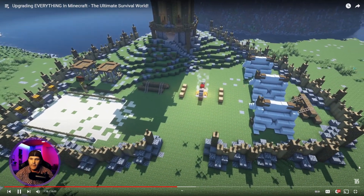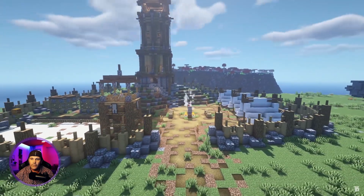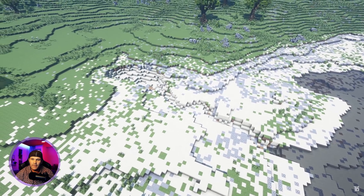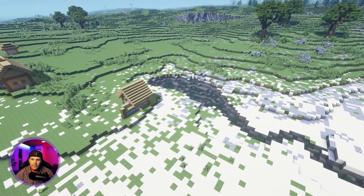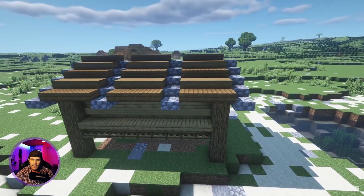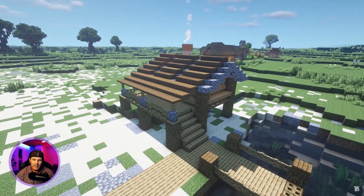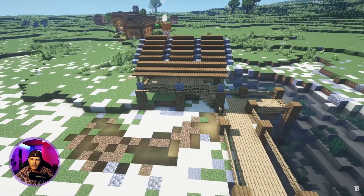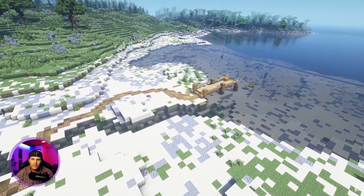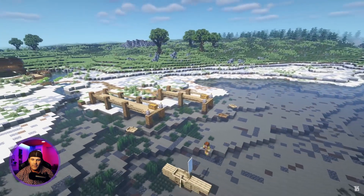Moving on to transforming the oak plains village - starting with the fisherman's house. He branches off from the lake with a small river leading to a pond next to the village. He repurposes one of the village houses for the fishermen, sticking to primarily oak wood and cobblestone with a spruce roof. He builds a shallow sloping roof with a connecting balcony, then repositions the house and connects it with a small jetty or pier, creates a small winding pathway to the lakeside with fishing spots, and builds two small fishing boats in the shallow water.